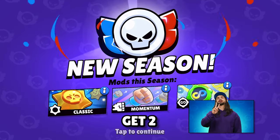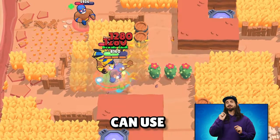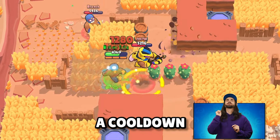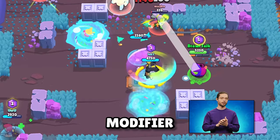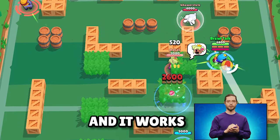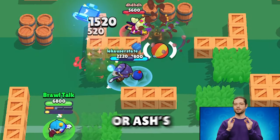Ranked will now get two new modifiers. Gadgets Galore lets you use an unlimited amount of gadgets in a game, but they have a cooldown of 15 seconds. Momentum is another modifier where hitting a brawler makes you faster for a short duration, and it works even if a spawnable of yours deals damage to an enemy, like a Mr. P Porter or Ash's Rat.